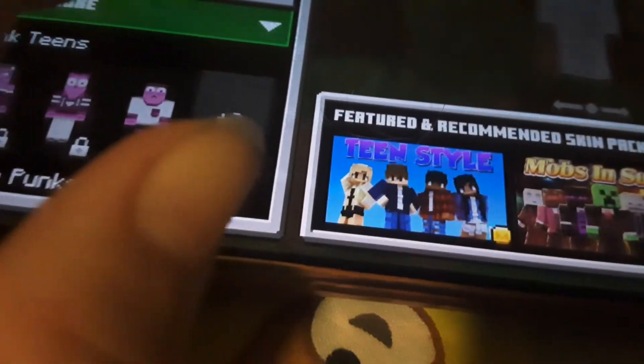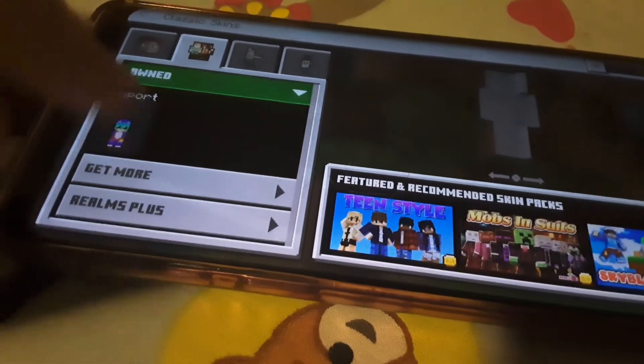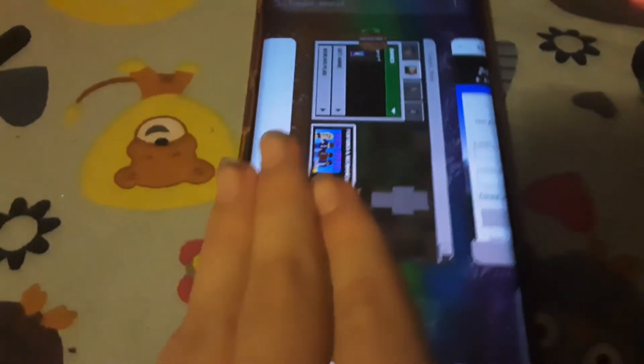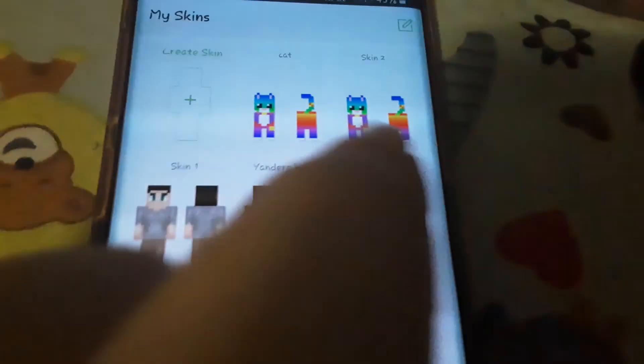Now we need to go to the first option up here. You need to have a certain app installed — I'll show you. You need to get this one app installed. Obviously you need Minecraft too, but I pressed the wrong button, be right back. Okay, you need the Skin Seed app installed to get your characters.